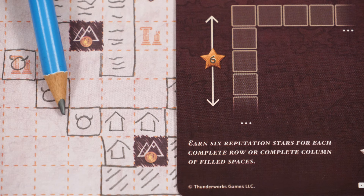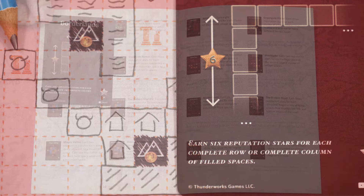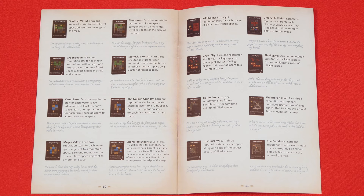If a card ever refers to filled-in spaces, you count any that are filled in, and that will include monster and mountain spaces. Ruins are not considered filled in until terrain has been drawn over top of them. We won't go through how all the scoring cards work as they are explained on the cards themselves and at the back of the rulebook if you need some additional help.